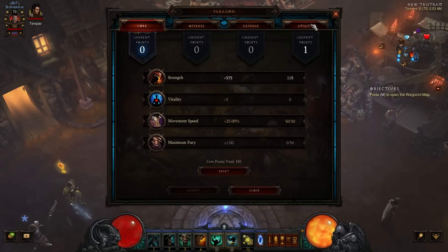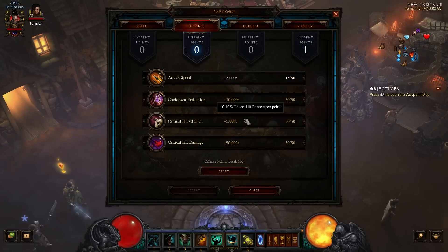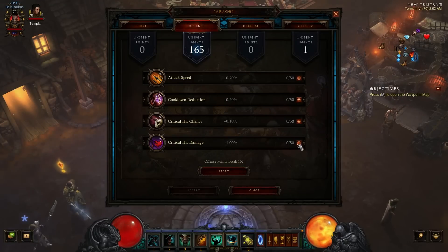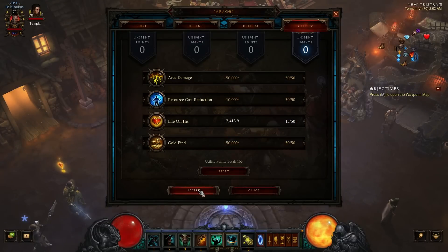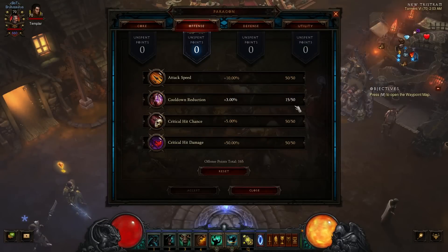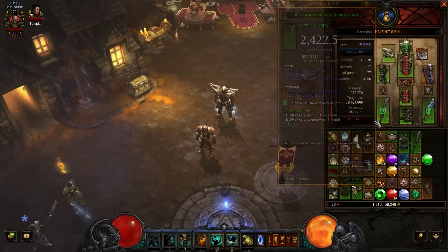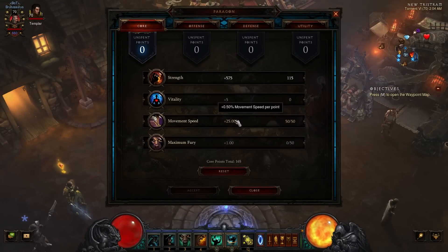That's the skills and the gear. Make sure you also put paragon points into gold find. Life on hit is not necessary. Put all your points into area damage first, then crit hit damage, crit hit chance, and cooldown reduction — though cooldown reduction isn't really necessary. You can put that back into increased attack speed and worry about cooldown reduction later, since it doesn't really matter except for your Threatening Shout, which comes around quick enough. Make sure your movement speed is maxed out — you want to be at the 25% max movement speed cap, then put the rest into Strength.